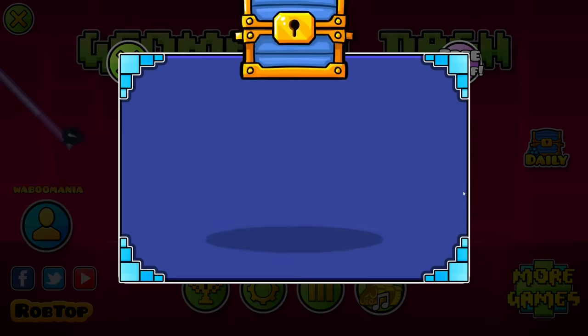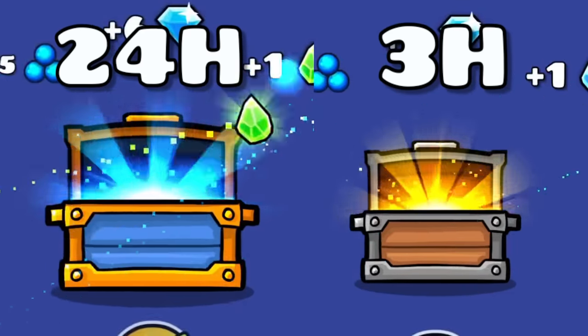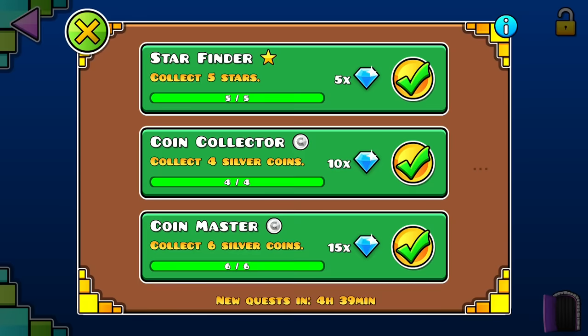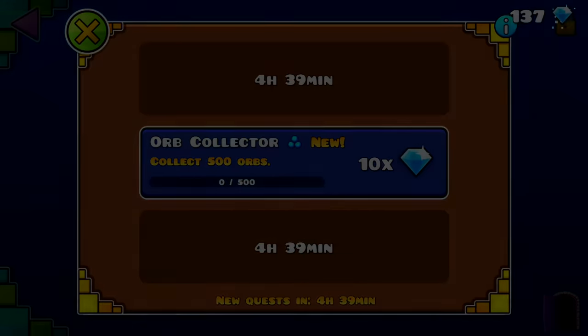The second method is opening daily chests — one you can open every 3 hours, one every 24 hours. The final method is doing quests, which refresh every 12 hours. They are very easy to complete and give you a decent amount of diamonds.